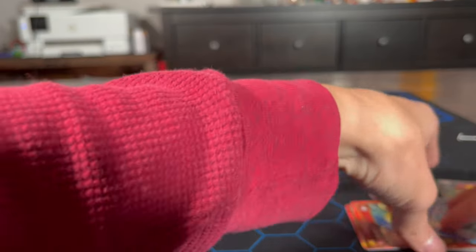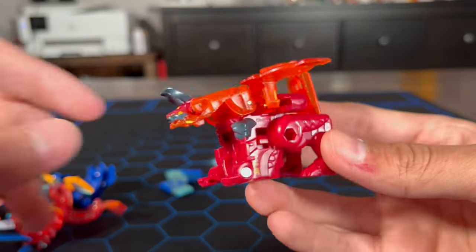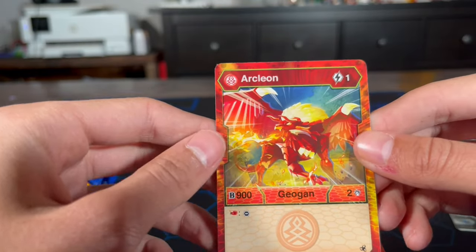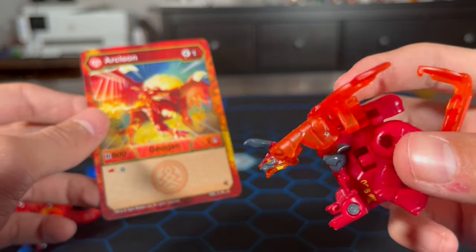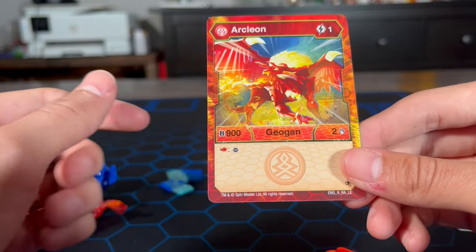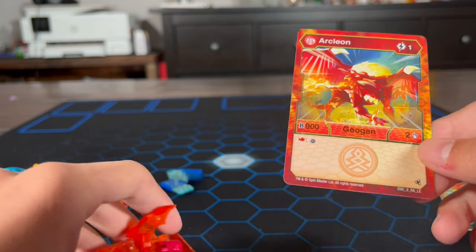First up, we got our Geogon. He's looking really cool. I think I already have this guy — Arcleon. He has a different design though; he has black horns this time, which is really awesome. One energy to play, 900B power, Flaming Fist, and you get to take away your opponent's core — two damage. For one energy, I feel like that's pretty nice.